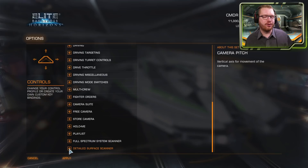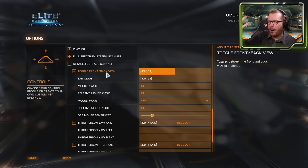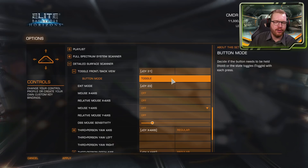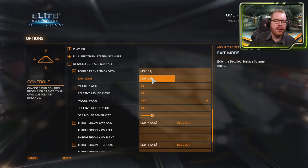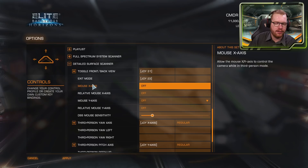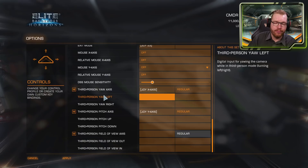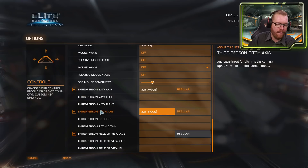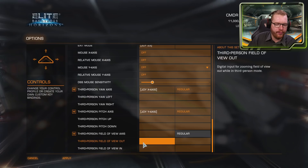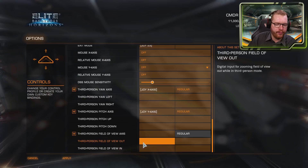The Detailed Surface Scanner menu lets you toggle between the front and back view of a planet while probing (I set mine to toggle). You can exit the scanner, configure mouse controls with relative axis support, set mouse sensitivity, and use analog axes or digital buttons for pitch. Field of view control — zoom in/out — can be set as an axis or individual key presses.